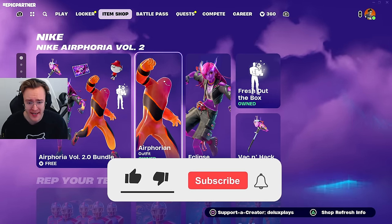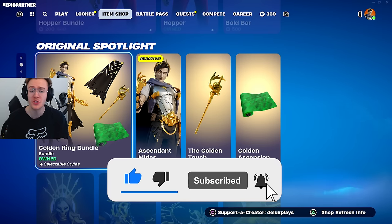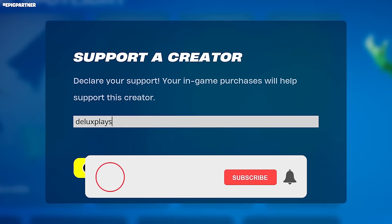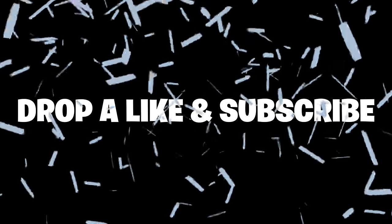If you want to be gifted anything from the item shop — like the brand new Midas skin — just drop a like on the video, subscribe, turn on post notifications, and use code deluxe place as your support-a-creator code. Drop your Epics down in the comments.